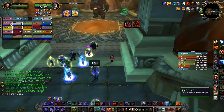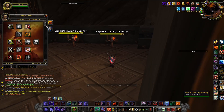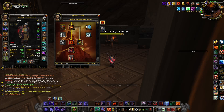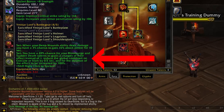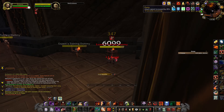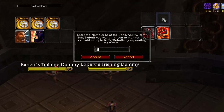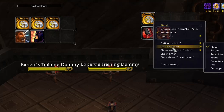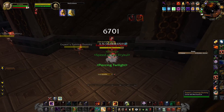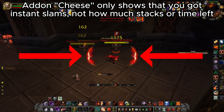Another thing which is useful for Warrior in particular is tracking your talent procs. In Fury Specialization, you have the talent Blood Surge, which gives your Slam an instant cast. If you even have 4 out of 5 pieces of your set, you could get 2 instant casts of Slam instead of just 1. You just need to know the name of the buff you get when your talent procs, and then repeat all the same steps as for the Paladin buffs. The icon also shows how many stacks of instant Slams you have and how much time you have left to use it — something that add-on Cheese doesn't show you.